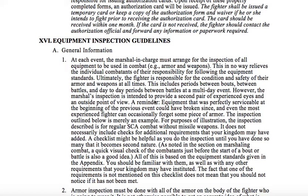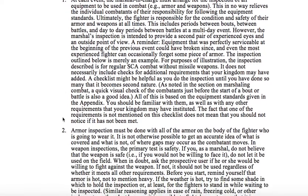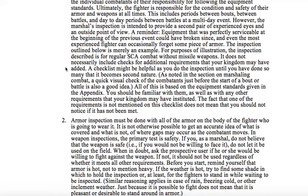However, the marshal's inspection is intended to provide a second pair of experienced eyes and an outside point of view. A reminder: equipment that was perfectly serviceable at the beginning of the previous event could have broken since, and even the most experienced fighter can occasionally forget some piece of armor. The inspection outlined below is merely an example. For purposes of illustration, the inspection described is for regular SCA combat without missile weapons. A checklist might be helpful as you do the inspection until you have done so many that it becomes second nature. As noted in the section on marshaling combat, a quick visual check of the combatants just before the start of a bout or battle is also a good idea.